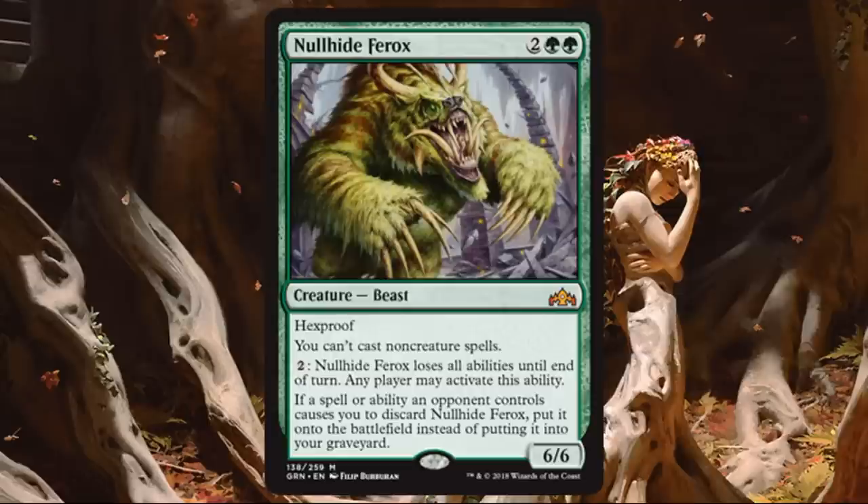Nullhide Furox. This is a Mythic, so you won't see it often. Is it a good limited card? Sure, it's a Mythic and it should be, though it has some strange downsides. For 4 mana you get a 6-6 Hexproof creature — great economy. The drawback is you can't cast non-creature spells while it's out. You can pay 2 mana to turn that off, but that also removes the Hexproof. Any player can activate this ability, so if an opponent needs to target it, they can spend 2 to remove Hexproof then use removal. Also, if an opponent makes you discard it, it goes directly into play — relevant against Golgari or Dimir discard effects. The economy is good enough that I'll still play it. A 6-6 on turn 4 is strong most of the time.